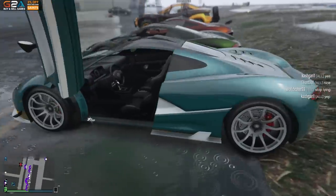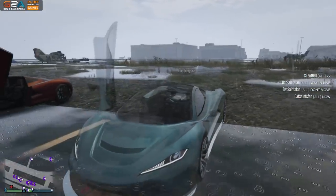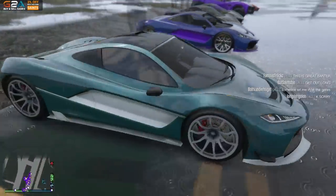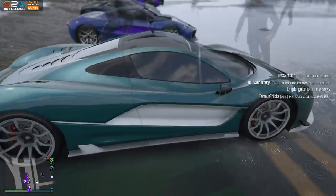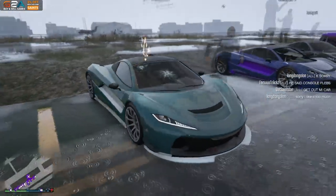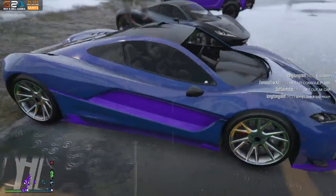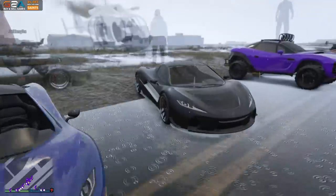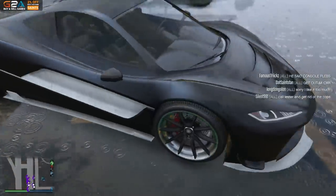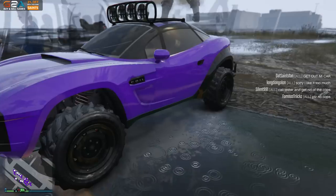Moving on to my car here — this one is what we call the Aquamarine. It's like a gasoline green with ice white or something, maybe a little bit of blue pearlescent. Then another Coil Brawler — Free Packet — purple with the black. He doesn't have any tires on his, he just has the lights.